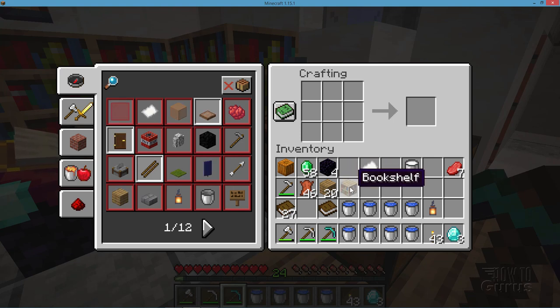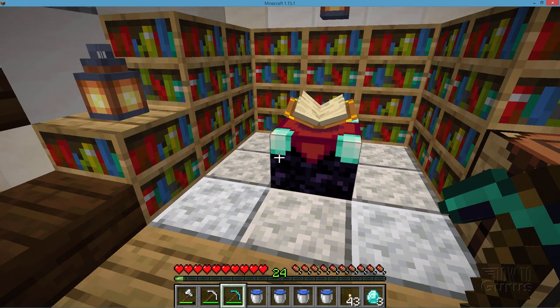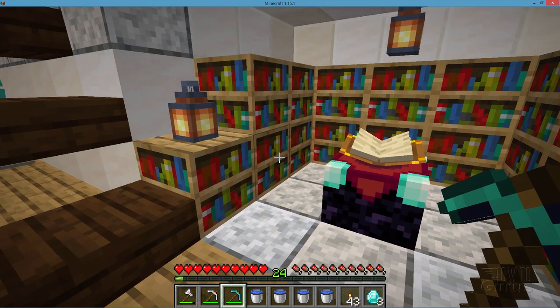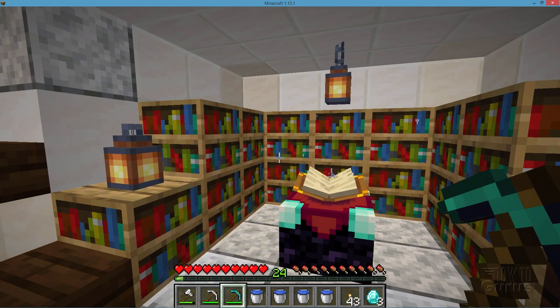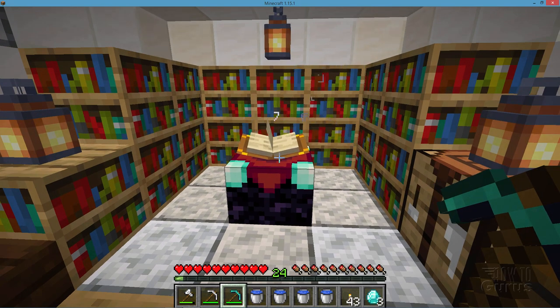I need to make 15 of those and you can then place those around your enchantment table. Notice how they are one block away — you have to have them just exactly one block away like that. And they can be stacked two tall — that works just fine. Those little things flying in there, that's just getting power into this. It will give the best enchantment that way. You don't need more than 15 — 15 is the magical number for that.